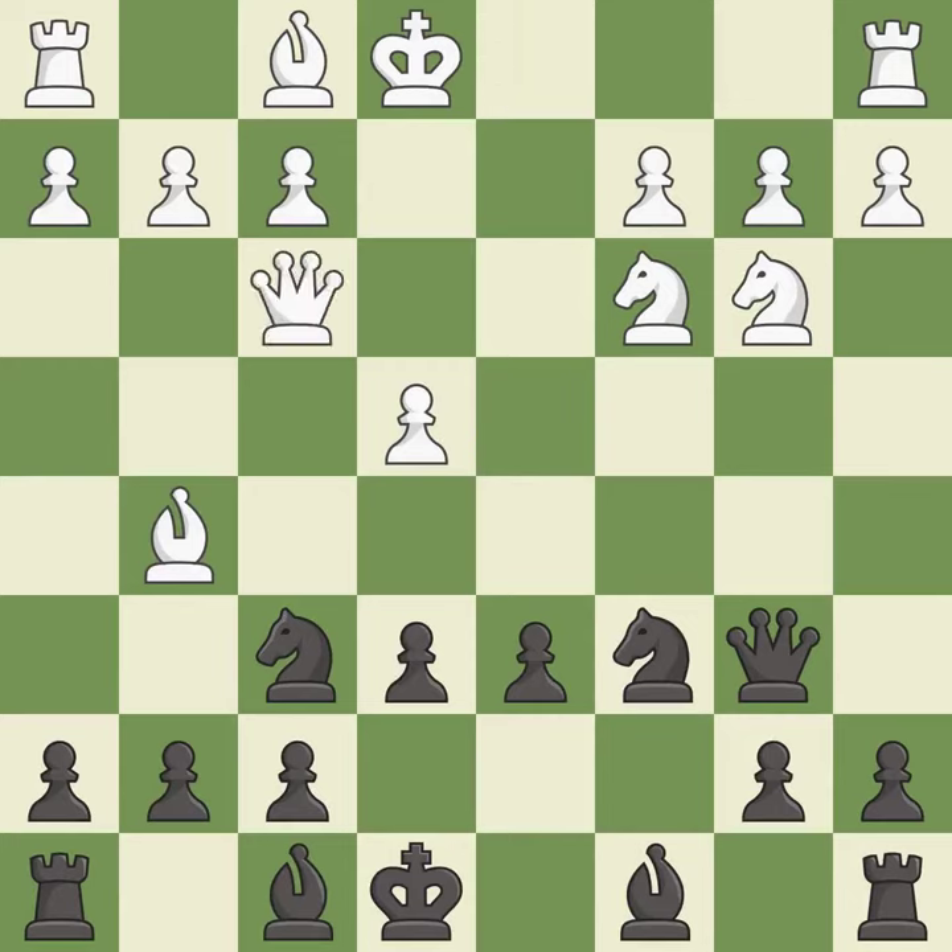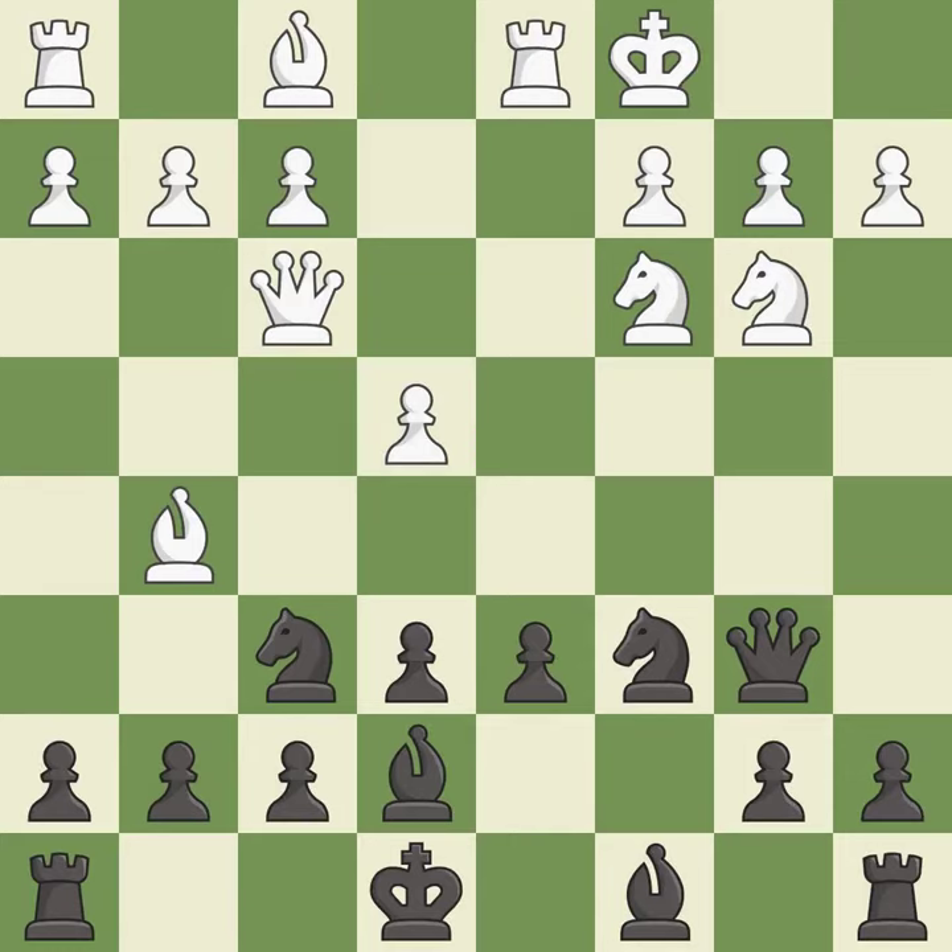This misses an opportunity to threaten winning a pawn — it is an inaccuracy. This protects the attacked knight and is the best response. Castling gets the king to a safer square, out of the center of the board.